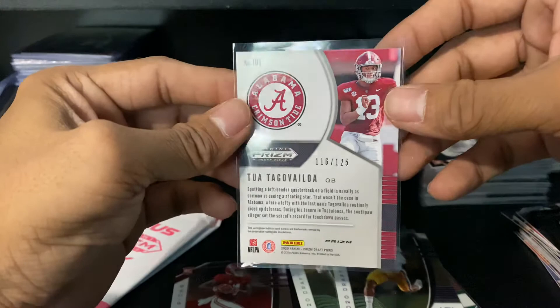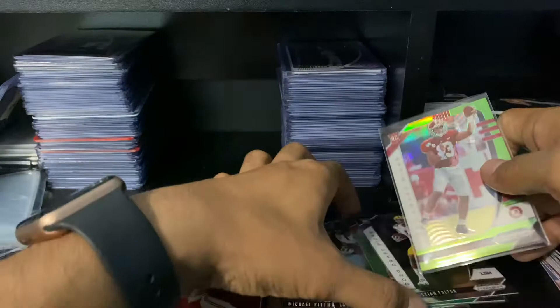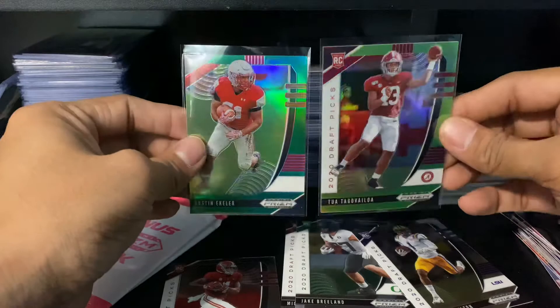The man is gonna do work wherever he goes. Oh, and this one is numbered 116 to 125 — not bad at all. So I guess this is technically a different green — yeah, I guess this is like a lime green and this is like a regular green. I hope you can see the difference; this is a little bit lighter.